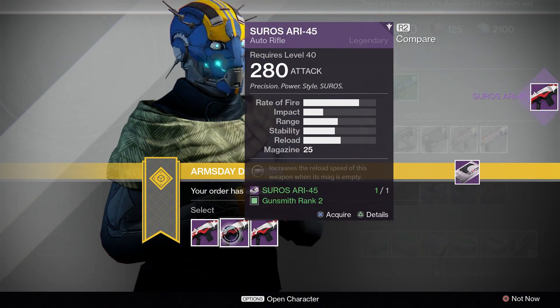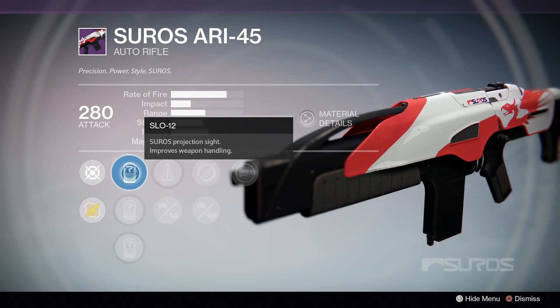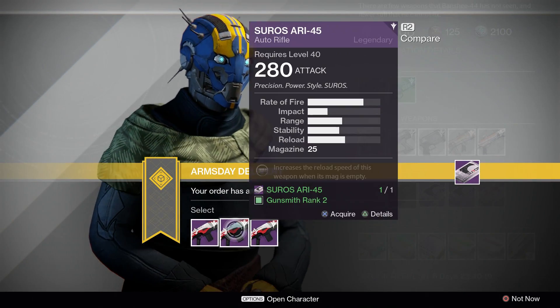For the Suros RE-45, the Rank 2 roll with perfect balance, injection mold, and spray and play is the best of the bunch. That really isn't saying much, though. The low magazine size does lend itself well to spray and play, which is a pretty nice feature on this rifle.